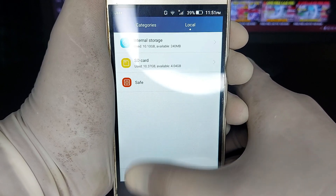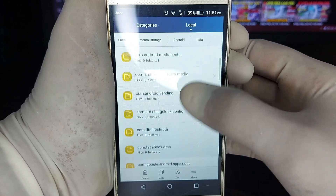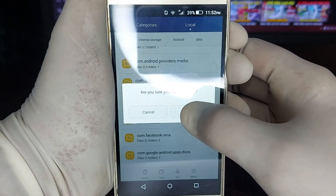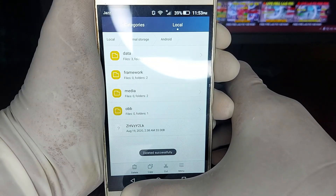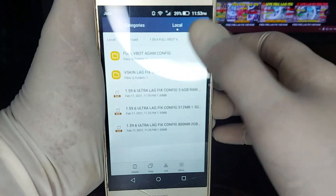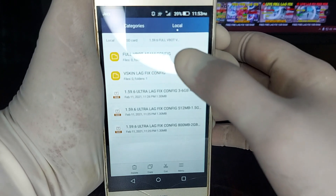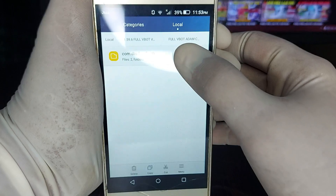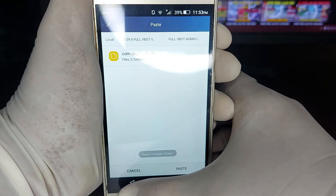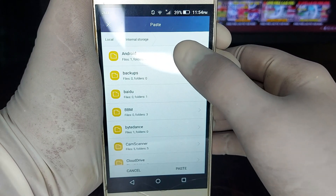अब वापस internal storage में जाना है — Internal Storage > Android > Data। वहाँ com.dts.freefire को ढूंढना है, उस पर tap करना है और उसे delete कर देना है। delete होने के बाद वापस SD card में जाना है।